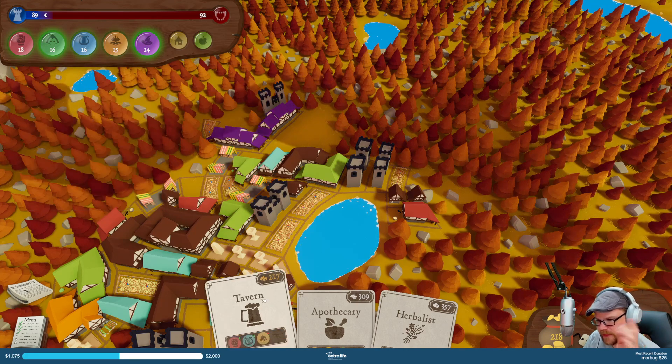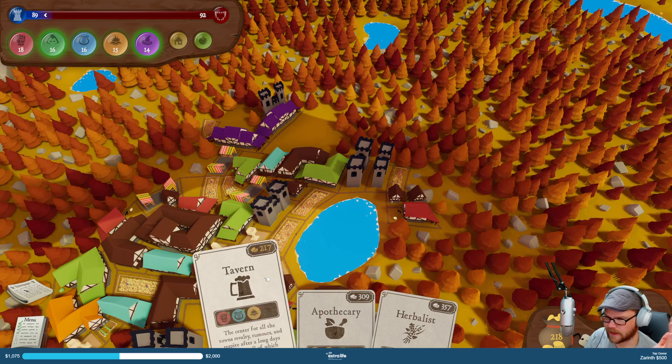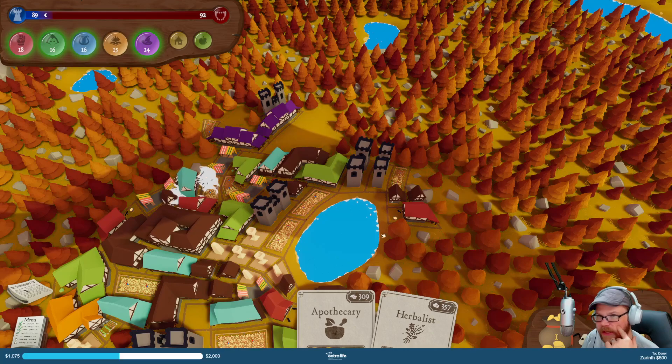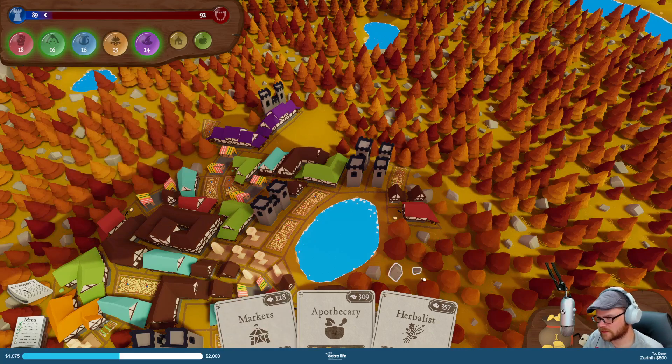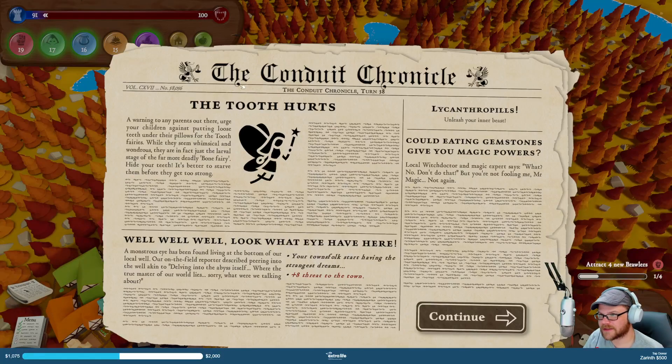I'm gonna leave it. I don't know if it's a good idea to build this tavern or not because it's gonna give me a minus — maybe I should do it. I'm gonna die if I don't — so let's put it in. We're still plus zero. Enough to fight it back? Look at all that — tooth hurts. Look what we have here.